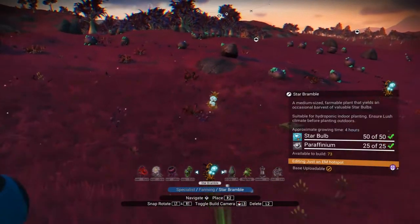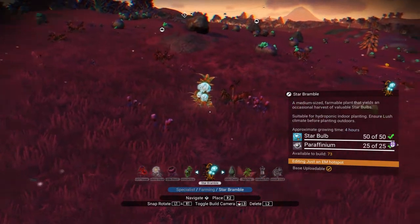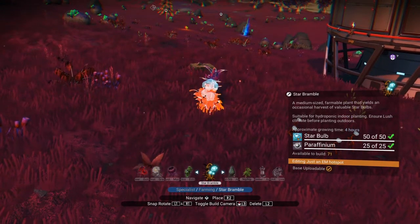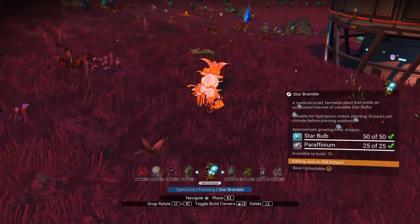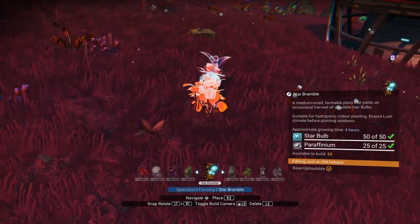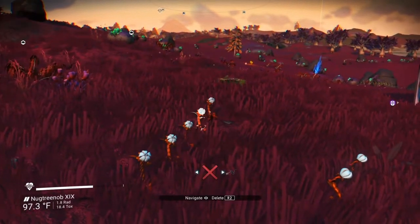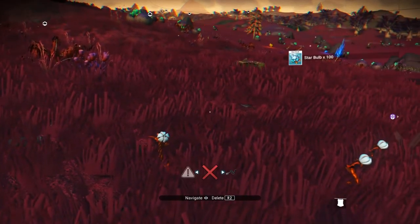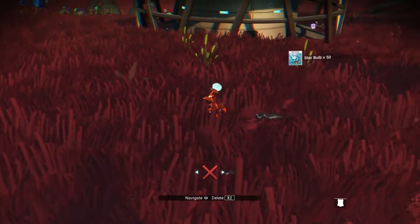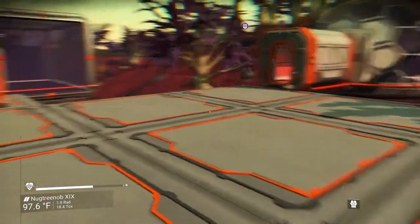I can just plant all the live long day as long as I have those resources. One trick is to go into the build menu, which on PS4 is pressing in L3 — that makes it a lot easier to plant into rows. The great thing about doing this is that it doesn't require any power. And if Hello Games decides to make any more changes in power, they might orphan a bunch of farms like they did this time.